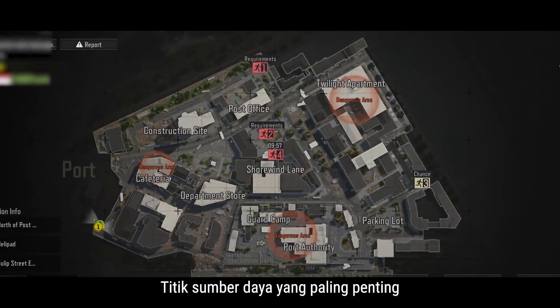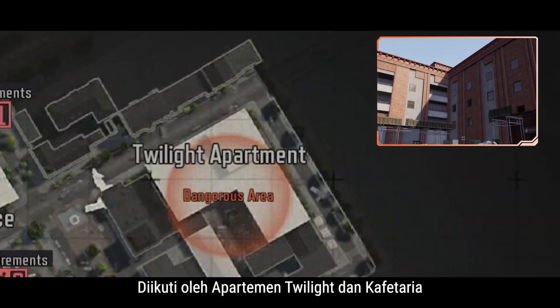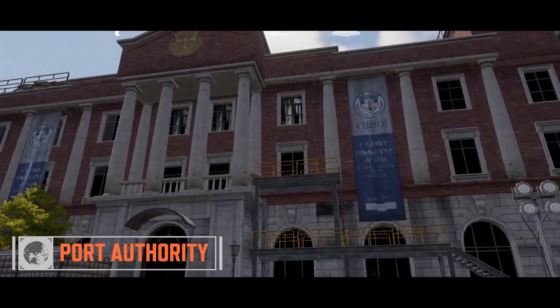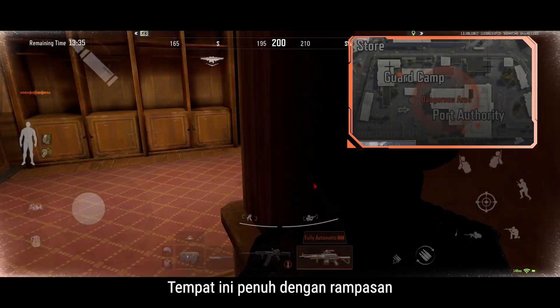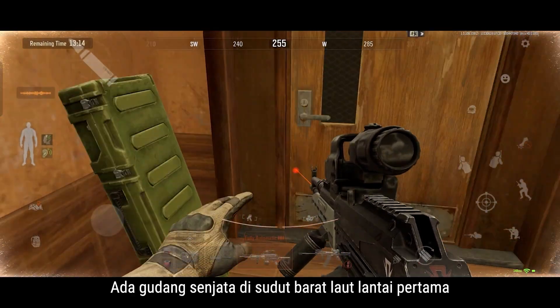The most important resource site on the map is Port Authority, followed by Twilight Apartment and the Cafeteria. The Port Authority in the southern part of the map is the most important resource site in the port — it's full of loot.